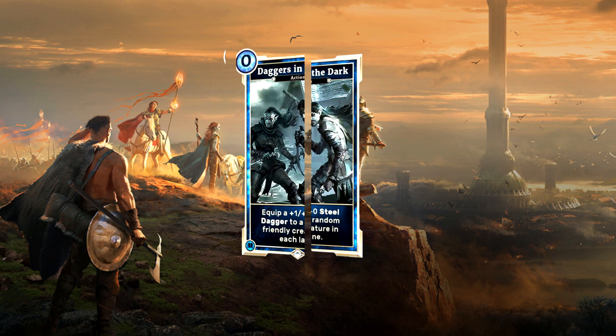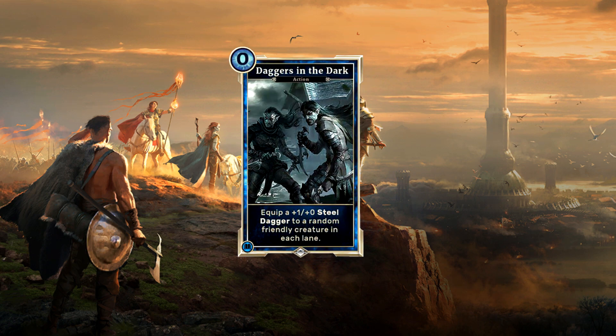Our next card is the Dagger in the Dark, which is an intelligence zero-cost spell that will equip a Steel Dagger to a random friendly creature in each lane. Zero-cost action Assassin Miracle one-turn kill decks might be a very viable option in the future. The card in itself is nothing too fancy, but it is providing more than enough value to be considered in such a deck build.